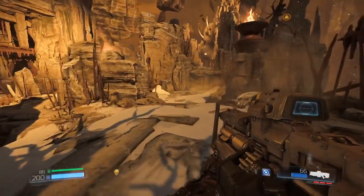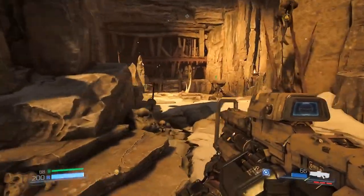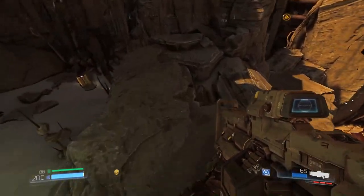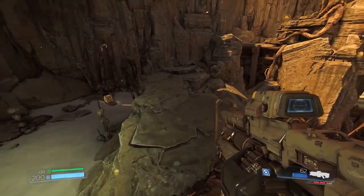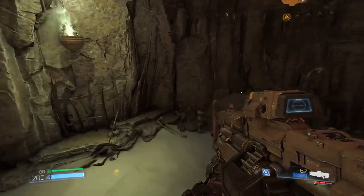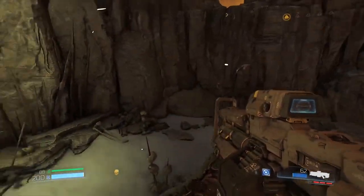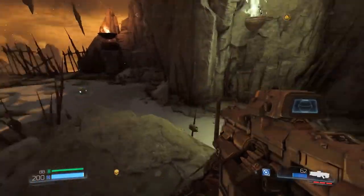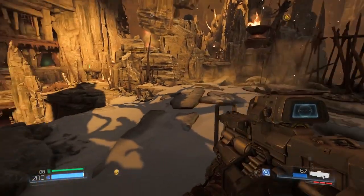One trick: if you screw up and don't manage to secure the kill on the second invoker, and he starts invoking hell knights, you can jump on this rock right here. The hell knights can't get up there for whatever reason - it's outside their programming range. They'll walk all over there and then just stare at you without having a clue what to do. You can stand on that rock, strafe, kill everything else in the room, and then finish off those staring hell knights. Good to know when the fight goes wrong.